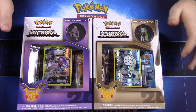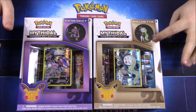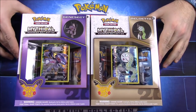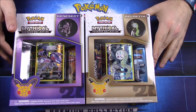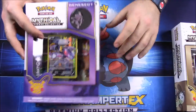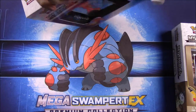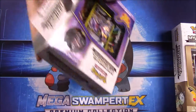Today we have the last two mythical Pokemon collections for Pokemon Generations - the Genesect and Meloetta. These were the November and December packs, so these are the last two of the whole mythical collections. Really excited to finally get the last ones and finish out this set. Since I have most of the Generations cards already, there's not much left to get - pretty much just the front cards and the two mythicals.